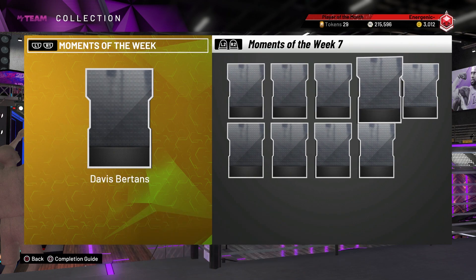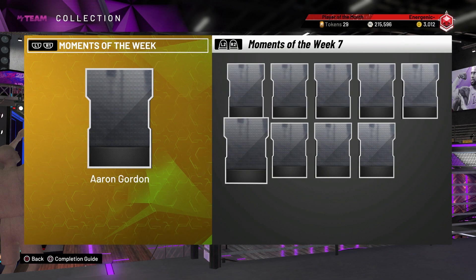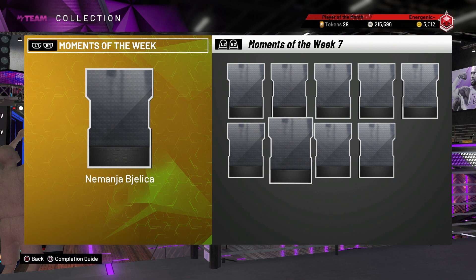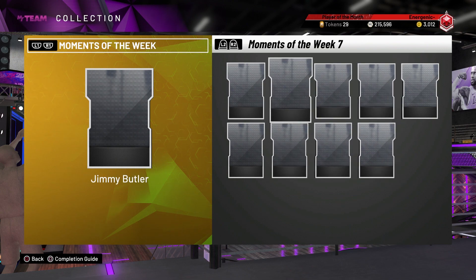Jalen Brown, Jaren Jackson Jr., Davis Bertans, Rui Hachimura, Aaron Gordon, Nemanja Bjelica or whatever that dude's name is, Frank Kaminsky, and Lonnie Walker. So we're going to go ahead and just look at some of the main cards here.